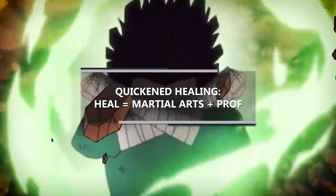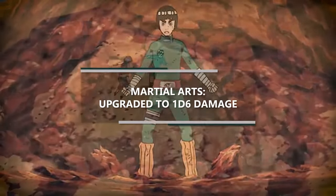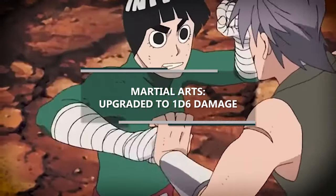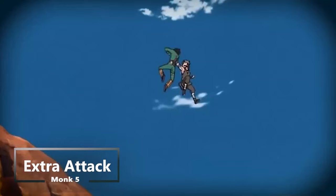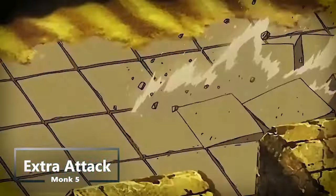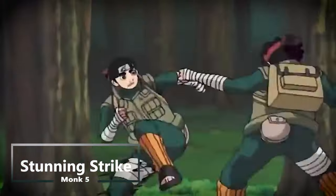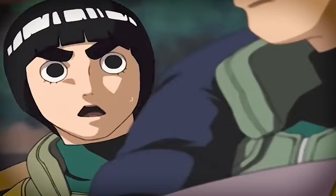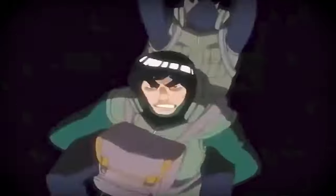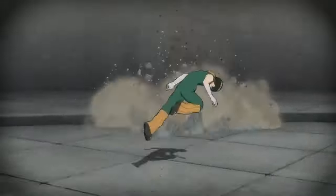At fifth level of monk you get a whole bunch of stuff. Most notably your martial arts die increases from a d4 to a d6, and you can strike more times because you get extra attack. When you do hit, you can hit so hard that it stuns your enemy with stunning strike — a very powerful tool that lets you spend one ki point to attempt to stun your enemy. With all this improved punching ability, I'd say that's like unleashing the next gate: the gate of limit.